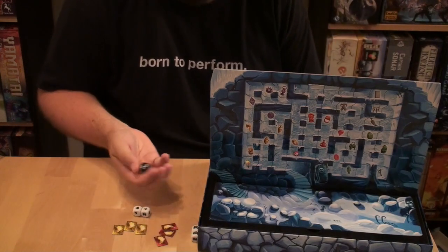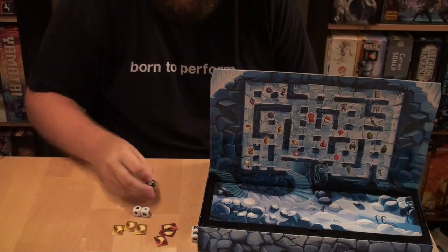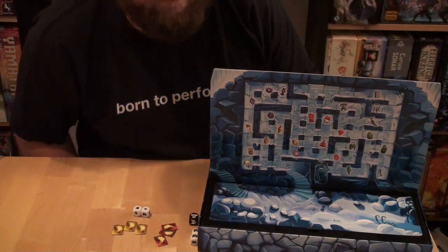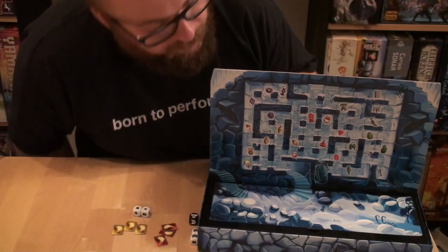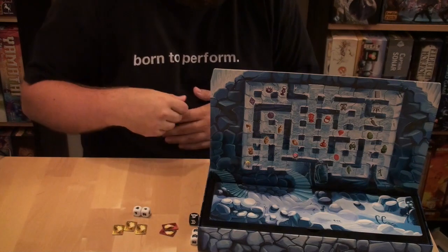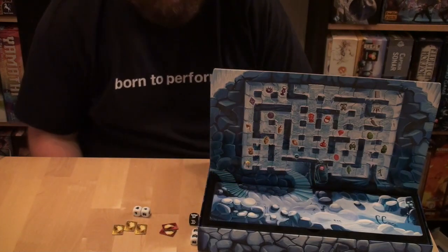Now it's the mummy's turn. The mummy rolls the die and counts how many mummy faces come up, then adds the mummy faces from the penguins' discarded dice. So if the mummy gets three faces plus two from the penguins' dice, that's five moves to try to find the penguins. When the mummy lands on a penguin, movement stops immediately — the mummy takes one life token from that player and the penguin is placed in the circle fight space.